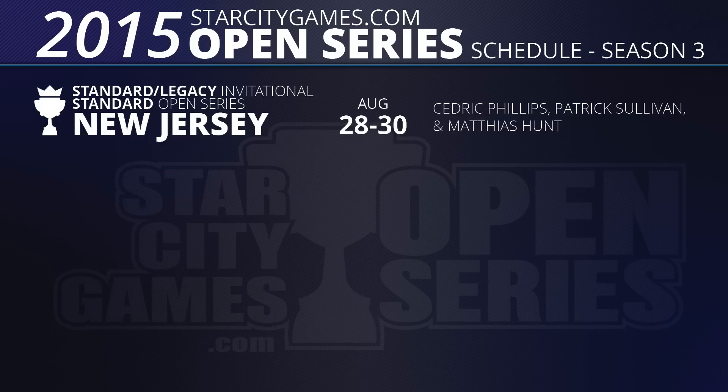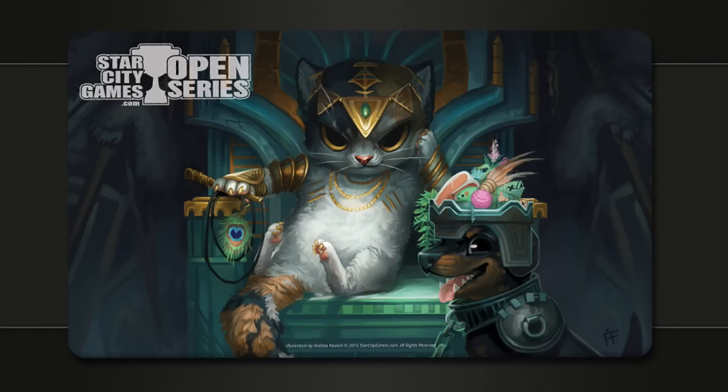Modern Open Series back in Charlotte, and then the Season 3 Invitational in New Jersey centered on Legacy as the invitational format — a two-day, $20,000 Standard Open Series event August 28th through 30th. For all main event competitors who play on these Open Series events, you will get a free promo — Tasigur the Golden Fang with Bananas the dog. This is free with registration for any Season 3 Open Series event; it's not for the first couple hundred people who sign up, and they don't mail it to you after the fact.